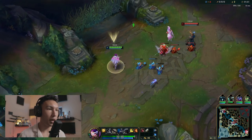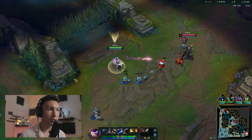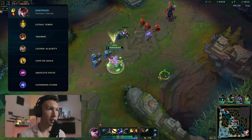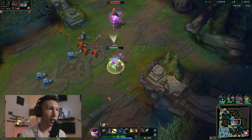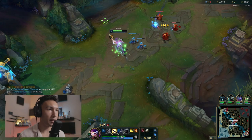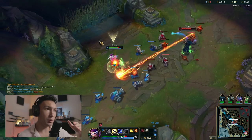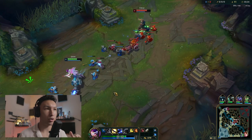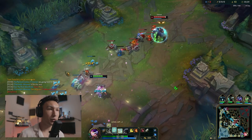We start the game with Long Sword and three health pots — that's my favorite start, the strongest one, and it lets you sustain the longest. We're running Lethal Tempo. We're playing into a Viktor right now, who's a difficult matchup early. Quinn is an early game champion, so she relies on snowballing early to get a lead. It's really important to take advantage of that and get ahead early.